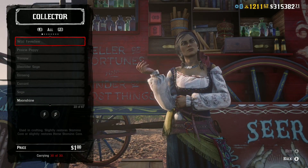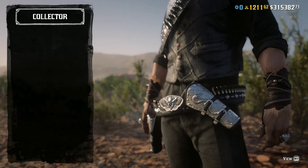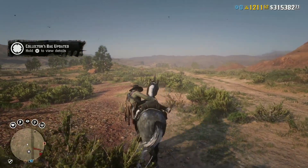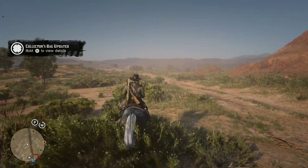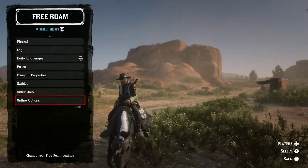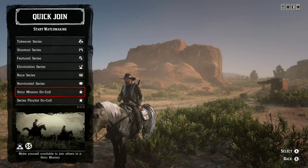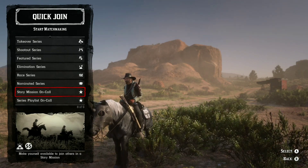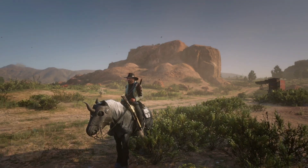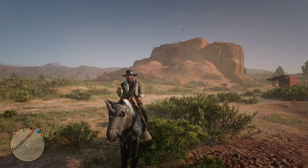It's pretty dry in Red Dead Online right now — and I'm not just talking about the snow being gone, I'm talking about the game in general. It has been dry for a long time. We started the new year with nothing and ended the last year with nothing — that's pretty bad when you think about it. I've been to the Fence, Harriet, everywhere. The only real highlight this week is the hopefully triple gold and double money — or at least double gold and double money — on Story Missions, which is good to grind out, especially for new players. Other than that, not a great start to the year. Thanks for watching, I'll catch you guys next time.